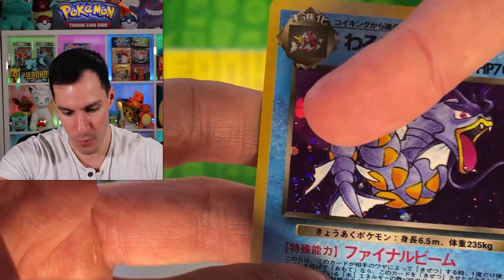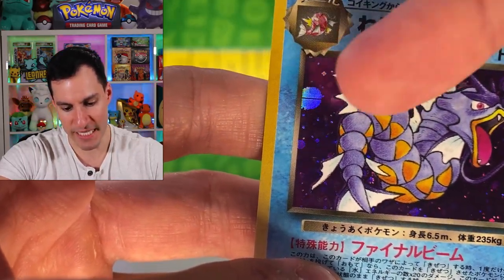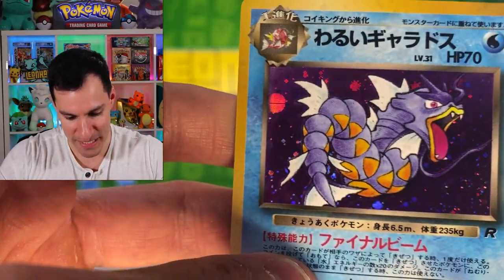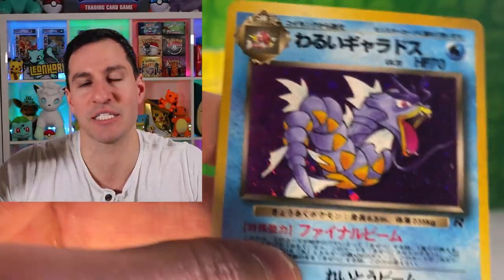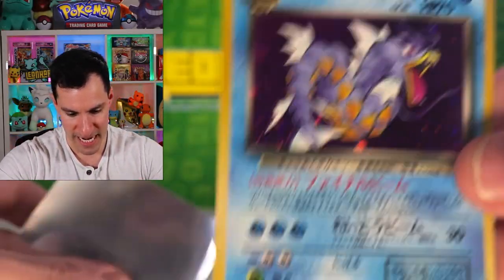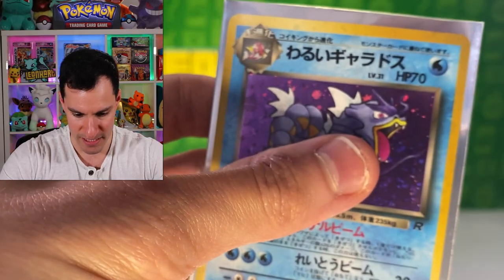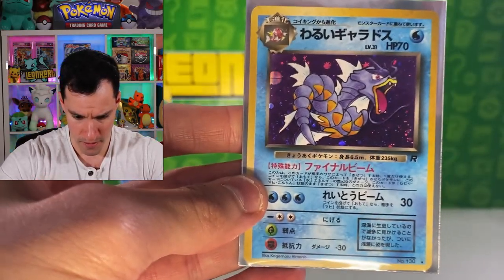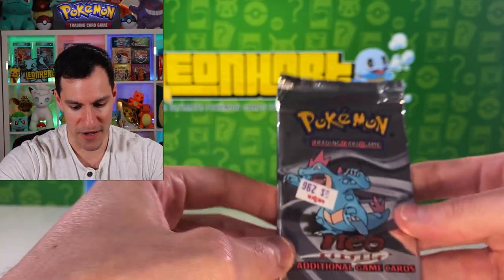Magikarp, Wartortle, and a Gyarados. Look at this — when I pulled these as a kid, I swear that's got to be purposely done — it looks like a Pokéball in the background. I always thought that as a kid and I still do technically now. Our first pull of the day is a Dark Gyarados! That's guaranteed in those Japanese packs.